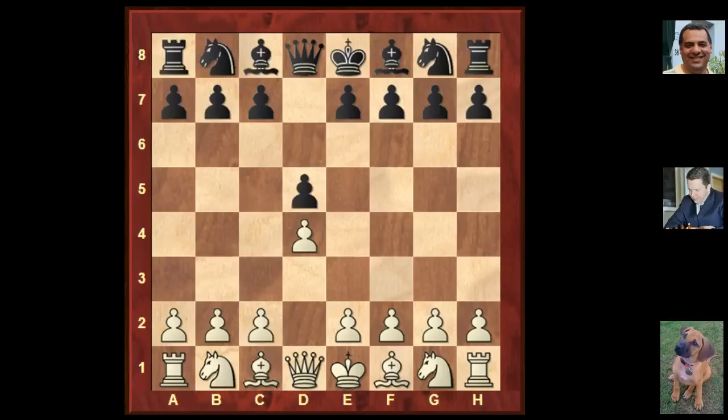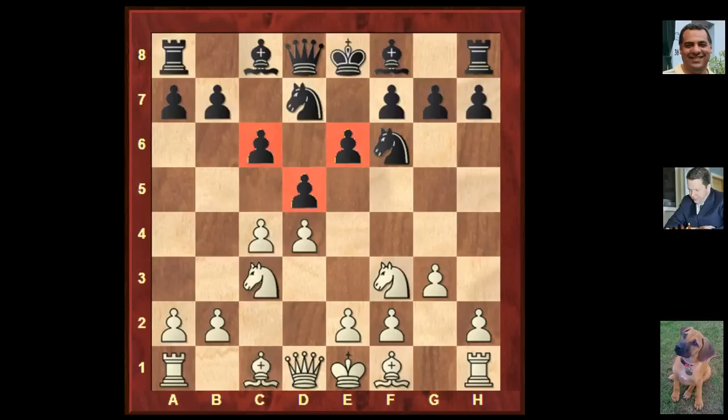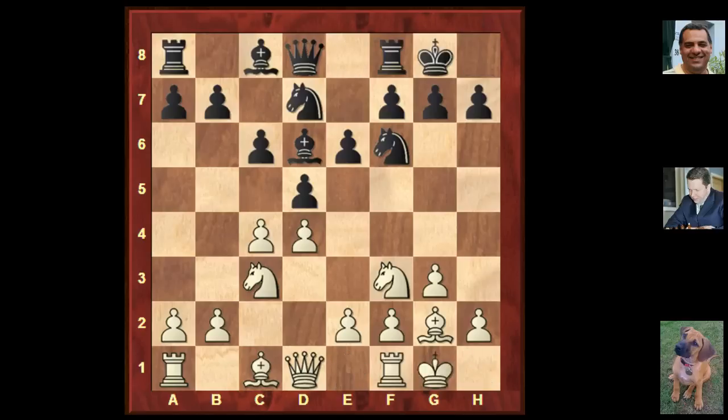His opponent Sanchez Castillo, rated 2212, plays D5 and we get a Slav defense. We see Knight F3, Knight F6, Knight C3, and Black plays E6 — not tempted to win a pawn. Then we see the Catalan move G3. Black keeps ultra-solid with Knight Bd7, forming this Slav triangle. Bishop G2, Bishop D6, both sides castle, then Knight D2 protecting C4 and making way for E4 potentially.